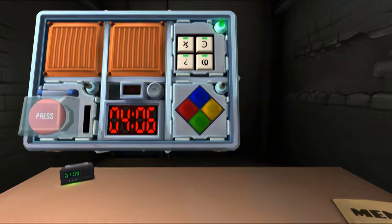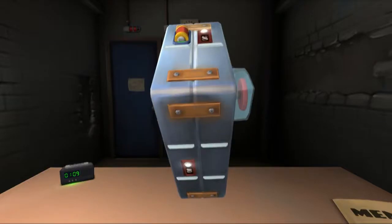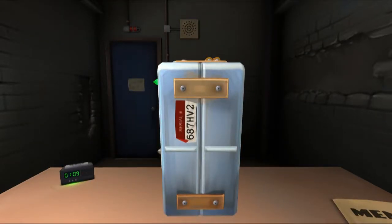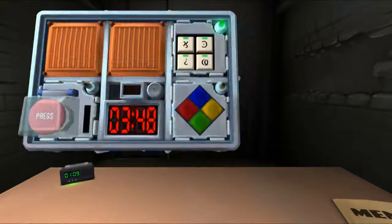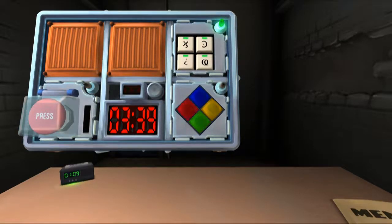Only green is flashing at the moment. Take a look at the serial number on the side of the bomb. Can you find the serial number? Yes — six, eight, seven, H, V, two. So the green is flashing, right? Yes. You want to press green. Green. Okay, what happened? Green and red. Red's flashing. Yes.